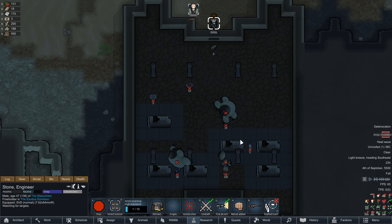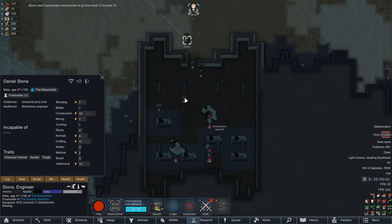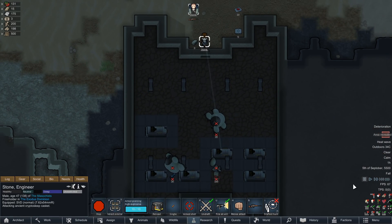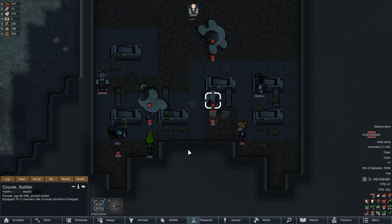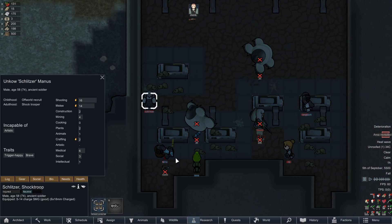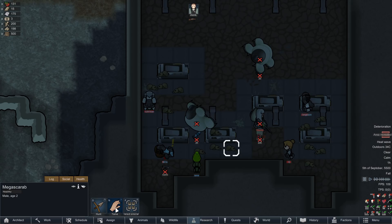All right, so we took all the mechanoids out. Let's evacuate the tomb and see who's inside. I'm gonna pop the skill trainer just to make sure the value isn't affecting our colony wealth, pick up all the glitterworld medicine and all the luciferium. Now that the good stuff is out of the way, we can pop this open. We got a bunch of people inside and only one of them appears to be hostile. All these people seem pretty well equipped so downing them and stripping them is gonna be high priority — we're not gonna let these people just leave.